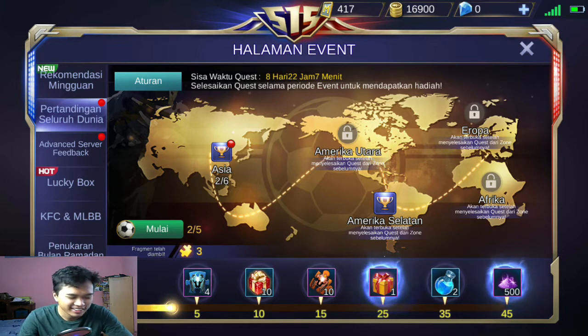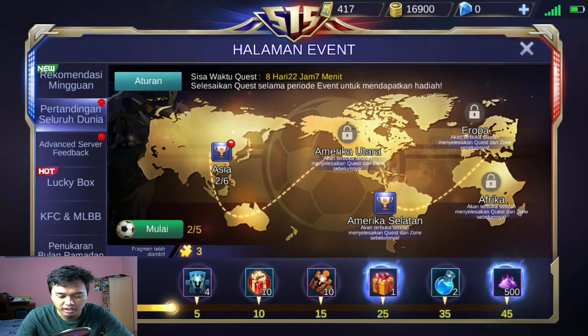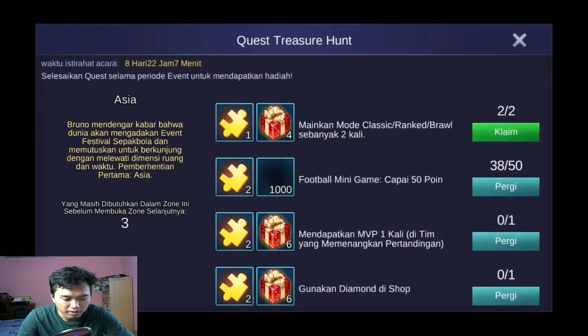Kita harus main bola. Ini hadiah dari hero gratisnya yaitu hero permanen Hayabusa, Vexana, sama Jaw Head. Kemungkinan kita bisa mendapatkan salah satu dari tiga. Caranya itu kita harus ngumpulin sampai 25.